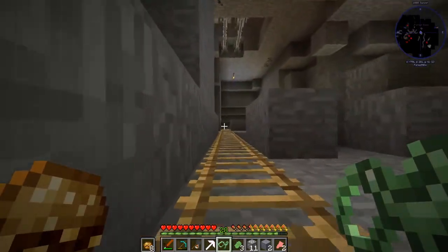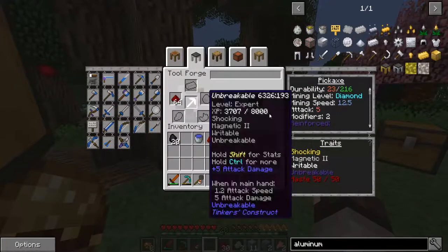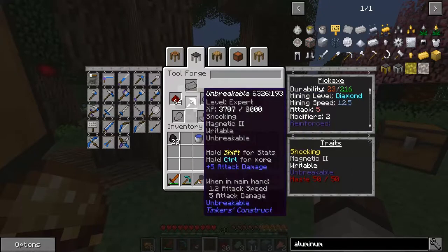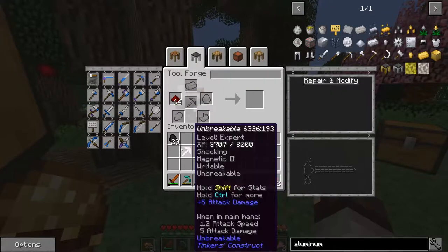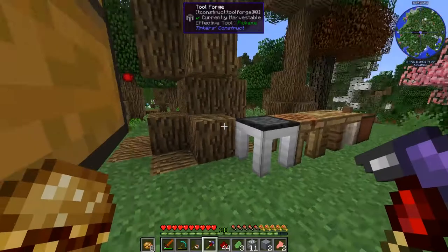I've heard that putting redstone on this tool will give us Haste, which makes us mine even faster. It goes from a mining speed of 6 all the way up to 12.5 - that's pretty awesome. We have two modifiers left on it so we've still got some more stuff we can do.